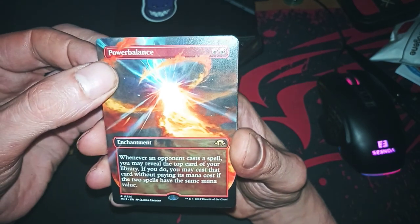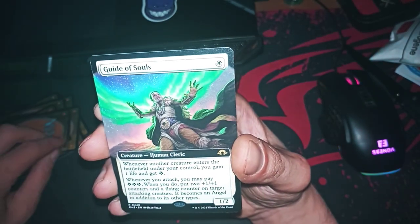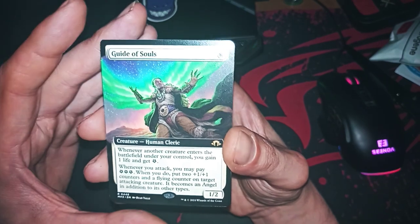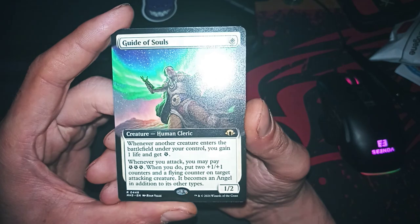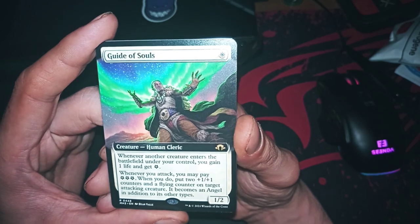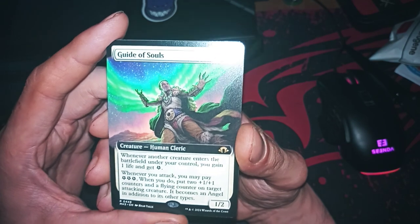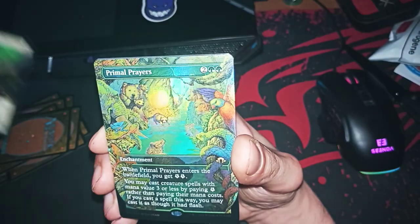We already got one like a promo — Guide of Souls. They bring back the energy mechanic! Whenever you attack you may pay three energy; when you do, put a +1/+1 counter on target attacking creature and it becomes an Angel in addition to its other types.